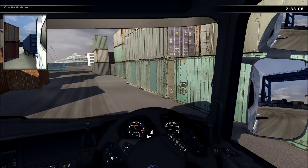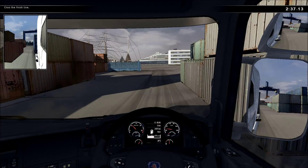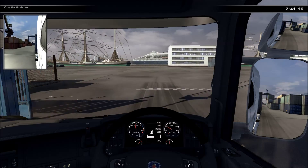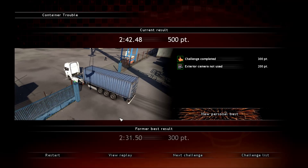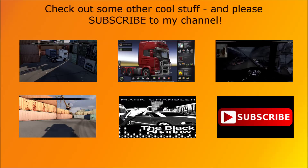So we're heading left, and there we can see the finish. Put your foot down if you so desire, cross that finish line — and then you can see: Challenge completed, 300 points. Exterior camera not used, 200 points. Total of 500 points.